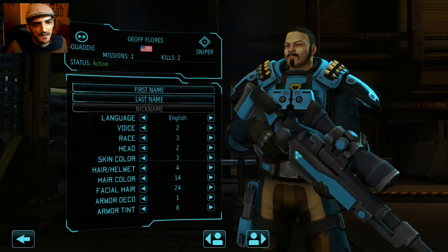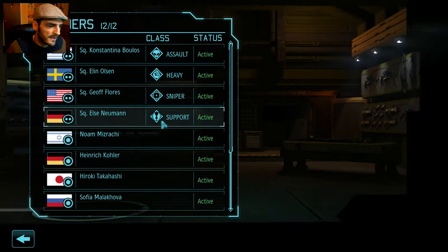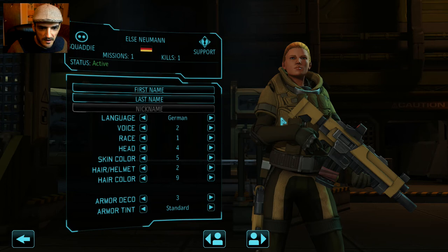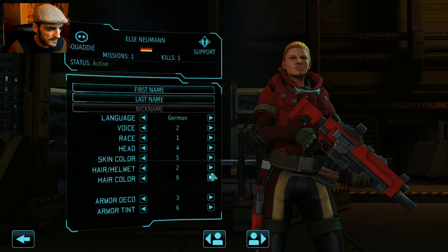Jeff Flores is our Sniper — blue armor. Let's clean up his appearance a little — different hair, a bit more badass. And Elsa Neumann as Support gets red armor. So those are our four core soldiers set up and color-coded by class.